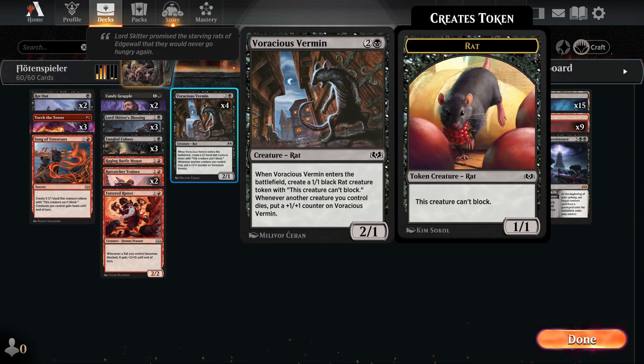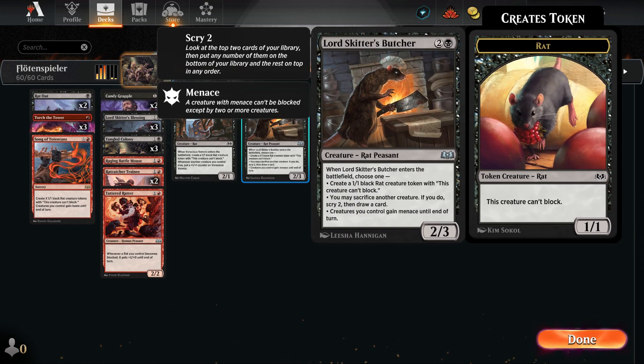Voracious Vermin may be a common card, but it plays a pivotal role in the deck, providing us with an extra red token and bestowing +1/+1 counters upon the creature each time one of them perishes. My personal favorite is Lord Skitter's Butcher, which allows us to sacrifice a token, rewarding us with Scry 2 and an additional card draw.